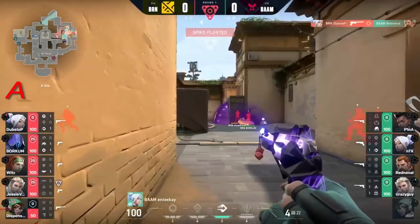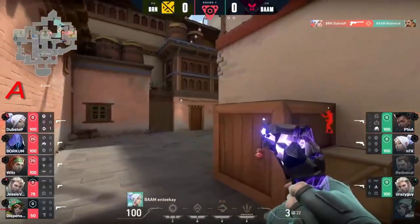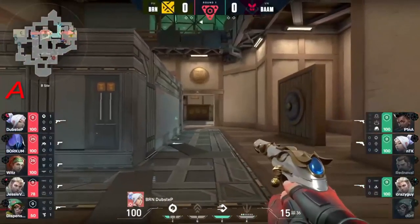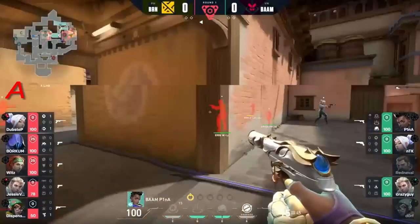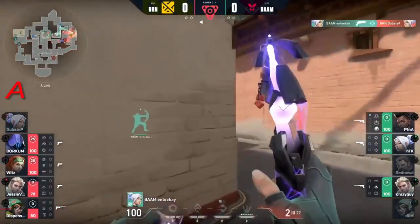A pinch play - ntk could be in a world of hurting, nobody's about to pick his position up. He gets flashed, gets in and out of there with the dash, but red nevel gets spotted and dubstep is still holding this angle on b-side. Dubstep with that lurk already finding too - they know they're hunting for him.